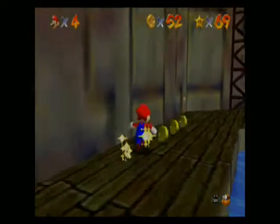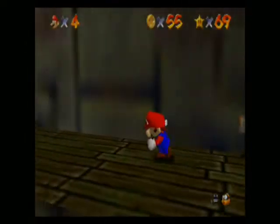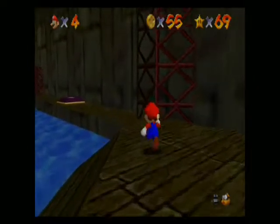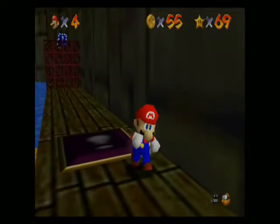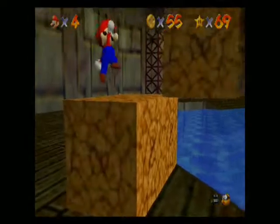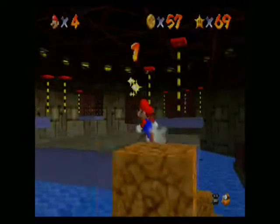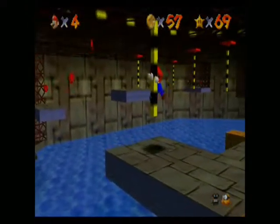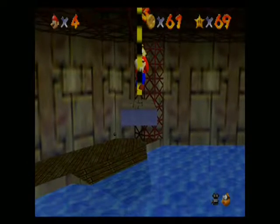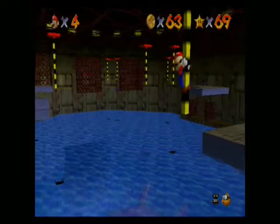Alright, so this mission is Pole Jumping for Red Coins, and this is why you need to defeat Bowser in the Fire Sea first if you want to get this mission done. Otherwise it'll be impossible to complete. Because, as you can see, Bowser's submarine is gone. As long as you have defeated Bowser in the Fire Sea, the submarine will finally disappear. And then these platforms will appear as well, and also these poles. With these poles, you can use them to your advantage to get these red coins.